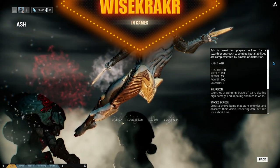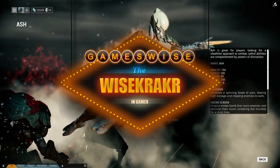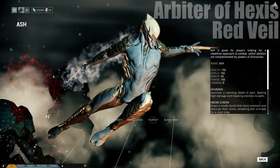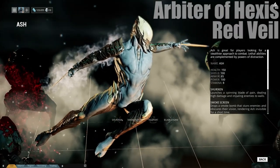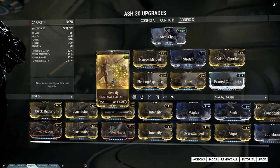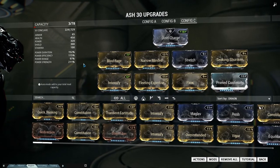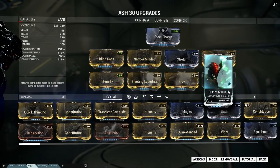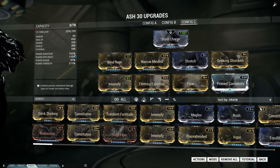Welcome to GamesWise, it's me Wisecracker, and in today's episode a special Ashe build. It's special because we use an augment called Seeking Shuriken, which you can find at the Arbiter of Hexes and the Redville Syndicates. The Shuriken do slash damage, and with power strength the damage gets even higher. Because of the slash damage you do bleed damage over a couple of seconds, and because of the power duration mods the bleed will last longer.